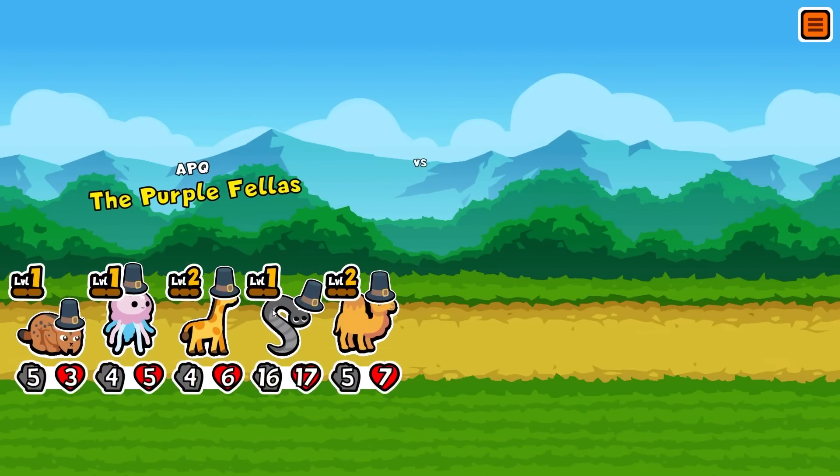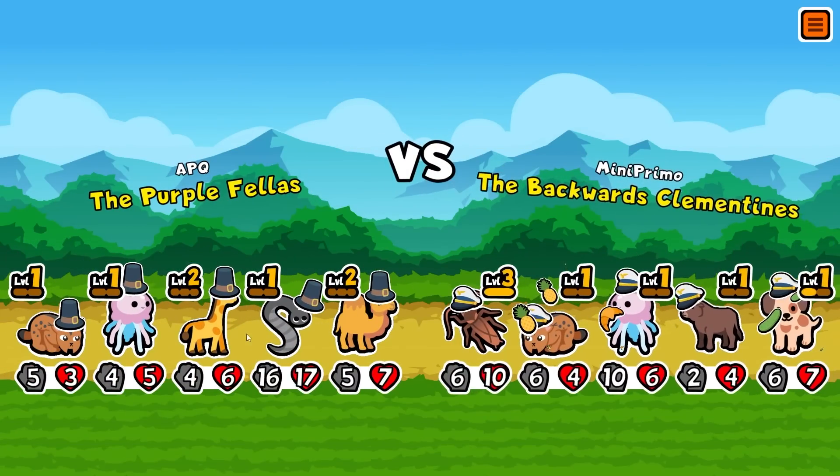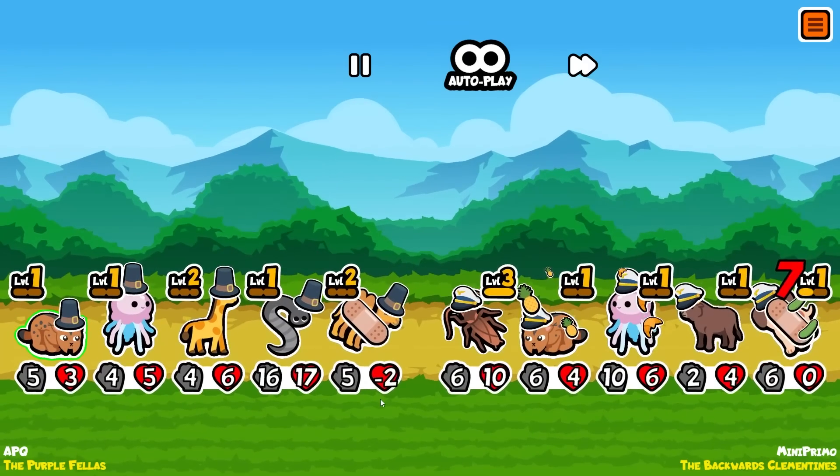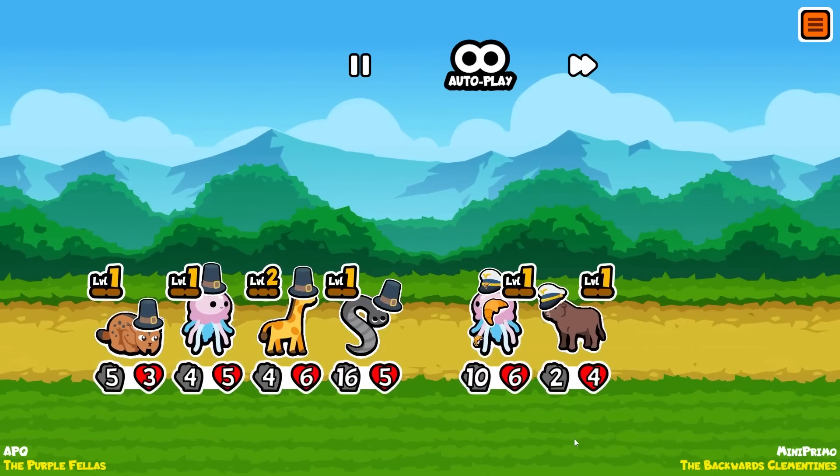This guy's going to stay at the same HP now because he takes one damage from the leech and then the draft will heal him for one health, so his health will always stay at seven. His attack is going to slowly start going up. He's just been sniped right at the start which isn't great.